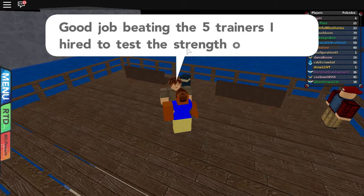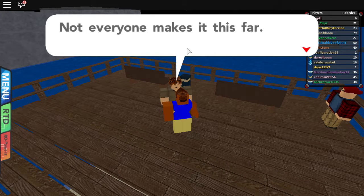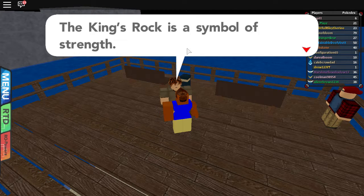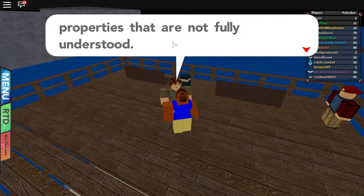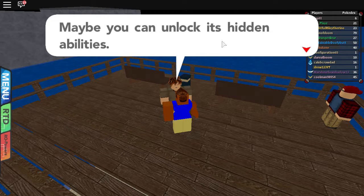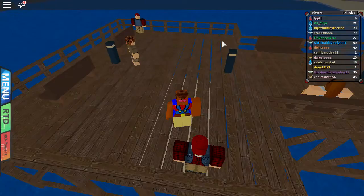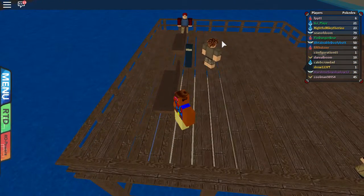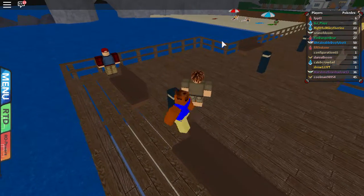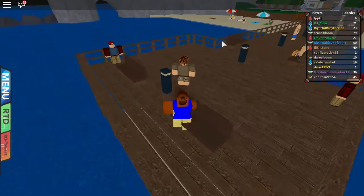Here's the boss. He says: 'Good job beating the five trainers I hired to test the strength of all who make their way to Rose Cove. Not everyone makes it this far, and for that I reward you with a special prize.' We get a King's Rock! It has hidden properties that are not fully understood, and it's been known to trigger evolution in a few Pokemon. Maybe we can unlock its hidden abilities. I thought we had to battle him! So I'm pretty sure that's for Slowbro - I think it evolves into Slowking. I'm actually gonna search it up right now.